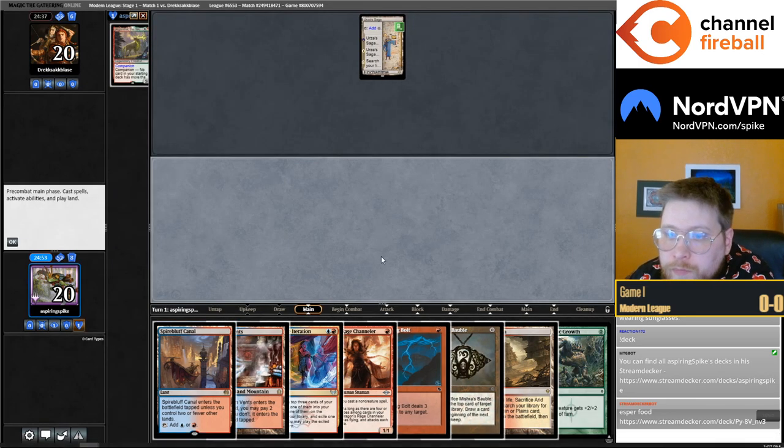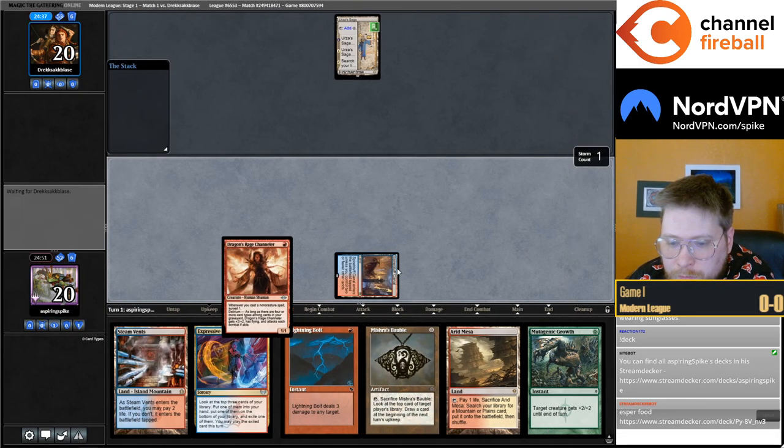Okay, opposing turn one Saga. Still usually means Titan, but could be a few different decks.